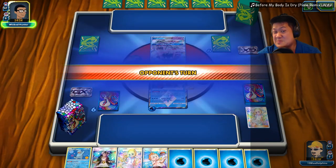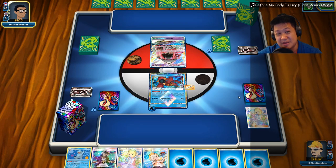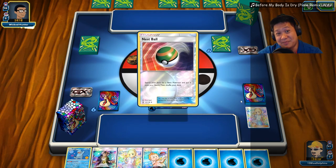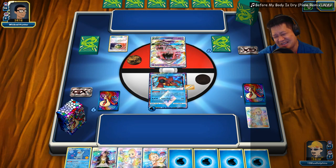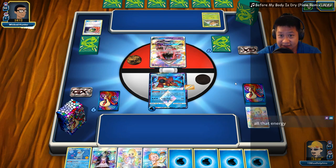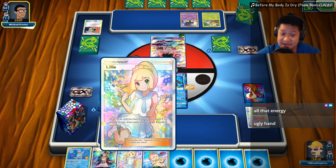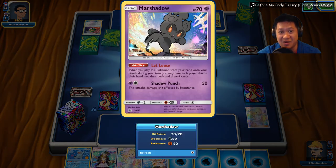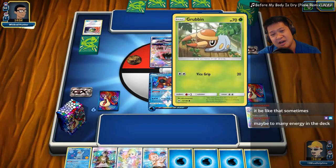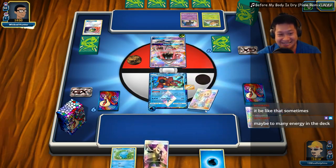It just happens like that. It's better if you play more items, but you don't want to run into Garbodor either. So we don't have any basics; we can't evolve anything next turn, and this could get me into trouble. Lily isn't going to pull me anything, so I will use Sophocles here. He's going to go ahead and use a Judge — let loose. That's good, because I have a whole hand of dead cards. This may fix me up.